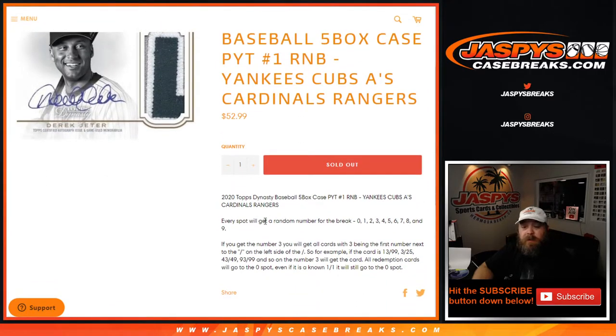Just like all other random number blocks, every spot gets you a random number between 0 and 9. If you get the 3, you'll get all cards with the 3 being the first number next to the slash on the left side of the slash. So for example, the card is 13 out of 99, 3 out of 25, 43 out of 49, 93 out of 99, and so on — the number 3 will get the card.